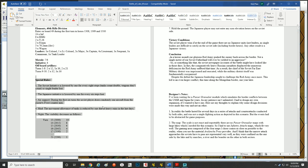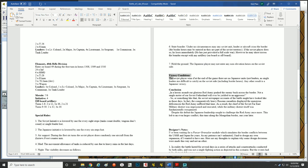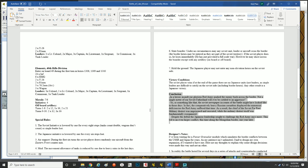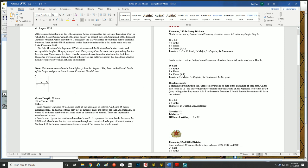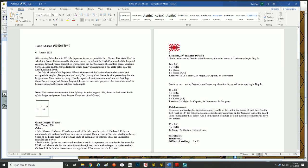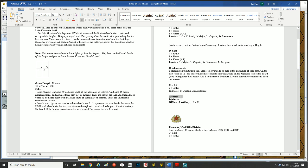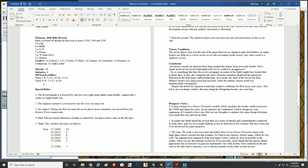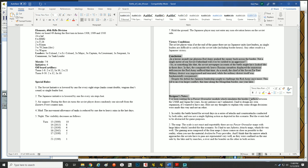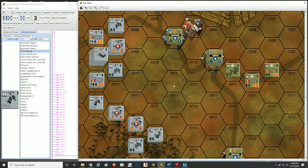The scenario also includes any special rules, then victory conditions — how to win — and the conclusion of what historically happened. That's pretty much the breakdown of any Panzer Grenadier scenario: intro info about the maps, game turn, length, starting time, the different units for each side, morale, initiative, special rules, victory conditions, and a conclusion. That's where you find the morale — important to know.